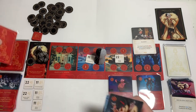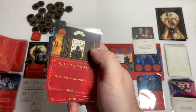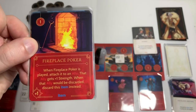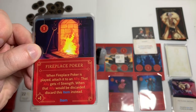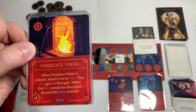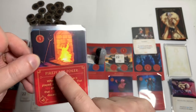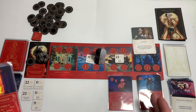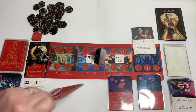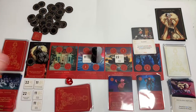We drew That Devil Woman — move a hero to any location — and the Fireplace Poker, an item card that costs one to play. When Fireplace Poker is played, attach it to an ally — that ally gets plus one strength, and when that ally would be discarded, discard this item instead. We want to put that on Jasper so he can vanquish the Nanny without getting discarded. Let's see if we get fated on a one, two, three, or four. Five — we do not.